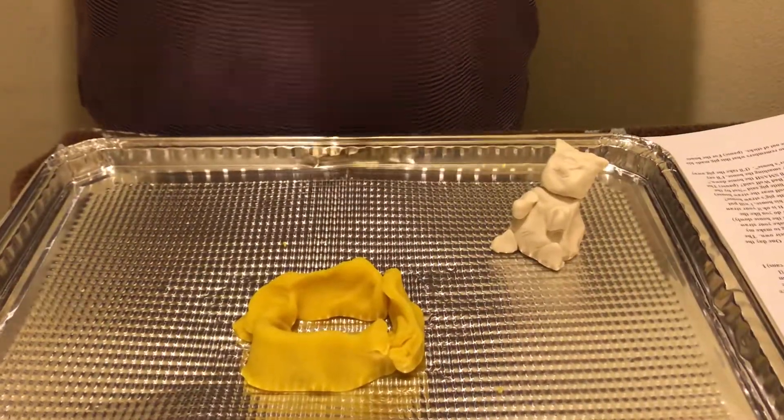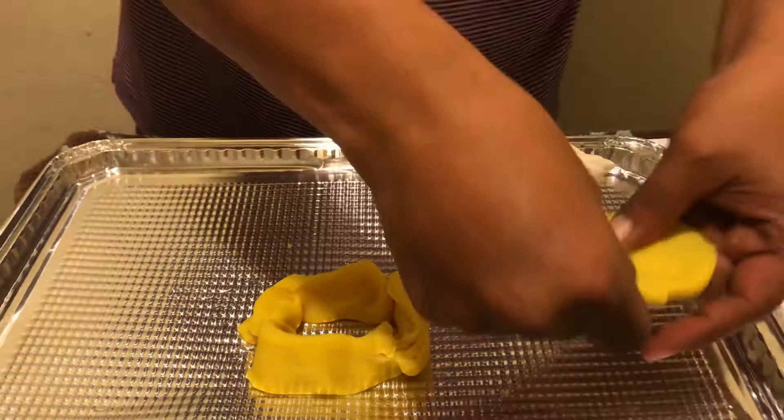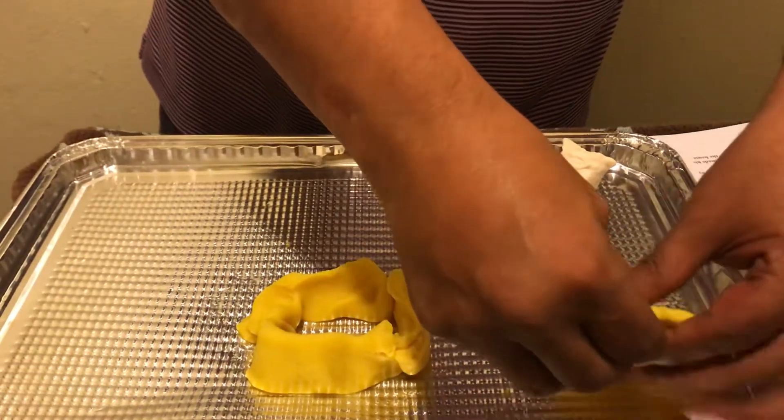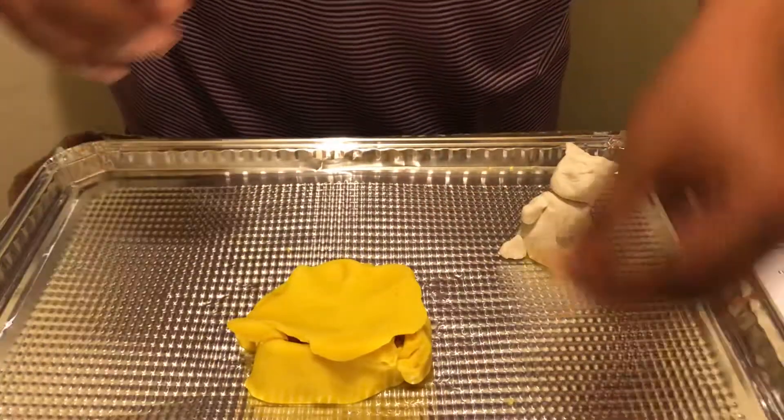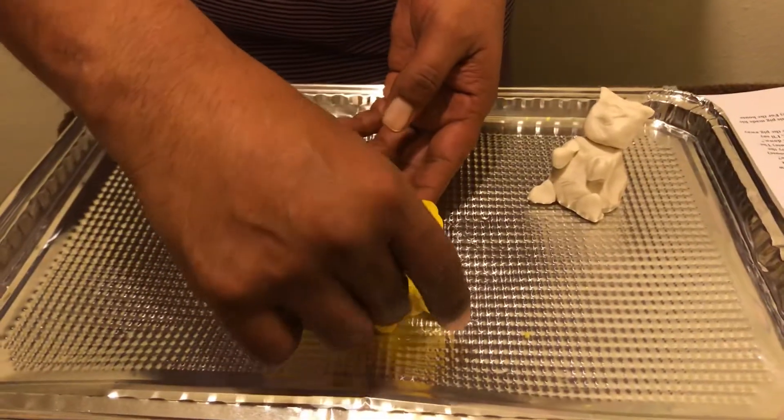My house will also have a roof, so I'm gonna make a roof by making it nice and flat. And I'll go right on top, and I'll also have a door. Here's a little door right there.